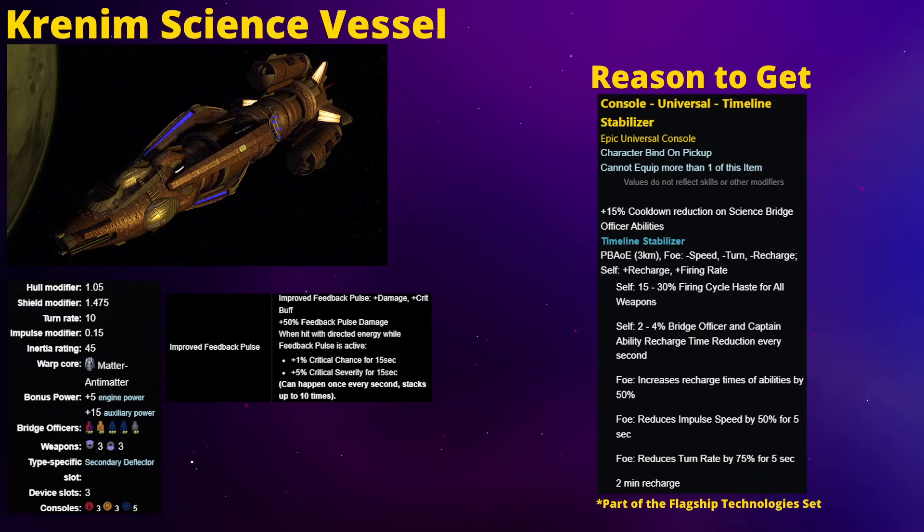Additionally, the console's active ability also decreases the cooldown of any Bridge Officer or Captain abilities, but it's honestly very low and you probably won't even notice. The console's effect will also create an AoE around your ship that's about three kilometers big, creating certain debuffs on any enemies caught within it - mainly reducing their speed, turn rate, and increasing the recharge time on their abilities. These kinds of debuffs really aren't that useful outside of a PvP setting, and I'm not someone who enjoys PvP in Star Trek Online, so I don't know if this console would be of any use in a PvP build. The big draw here is going to be just the haste buff for your energy weapons.